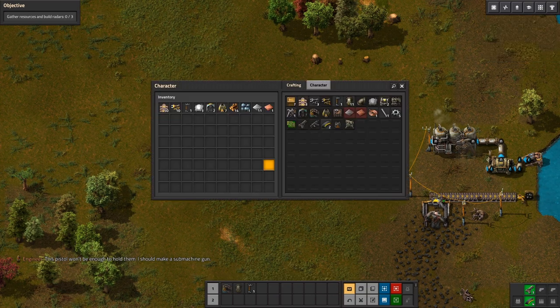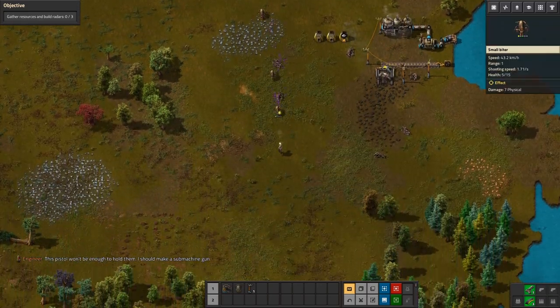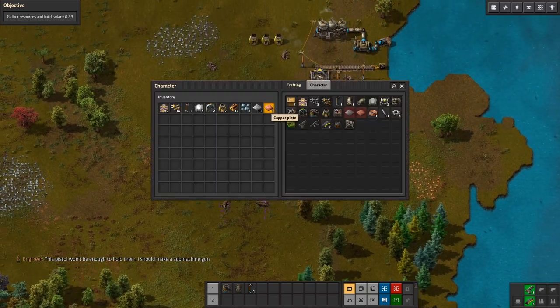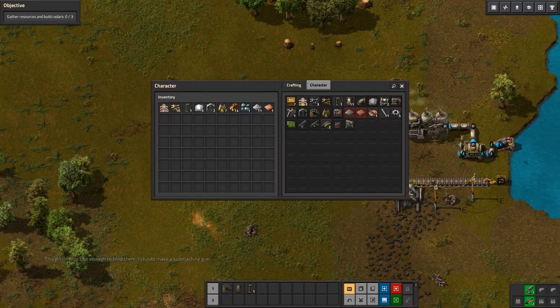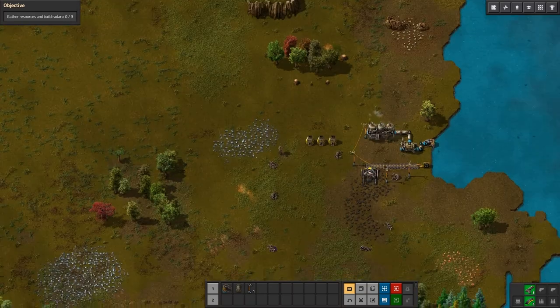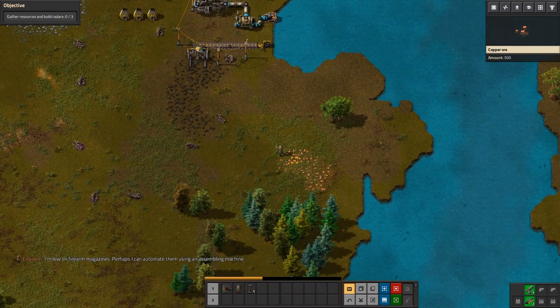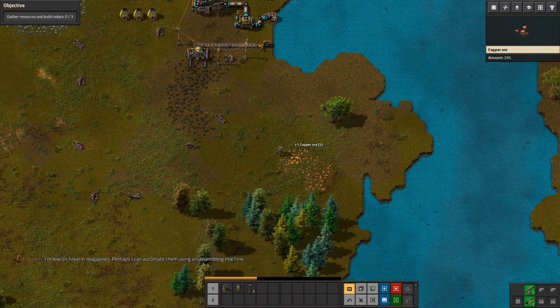That pistol won't be enough to hold them off. I should make a submachine gun. How much is that? Shoot shoot shoot — oh my god. Yeah, pistol sucks. Five copper plates, ten gears, okay. Let's get some copper.